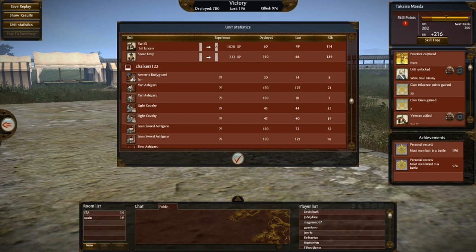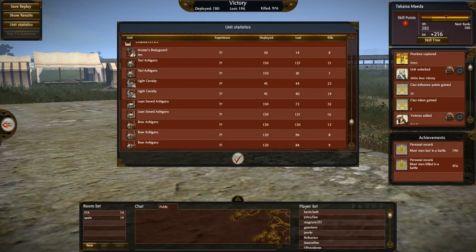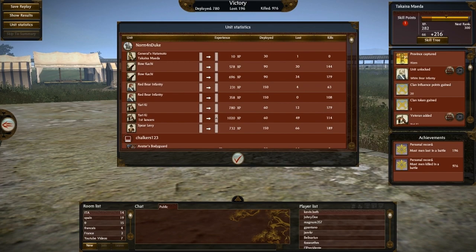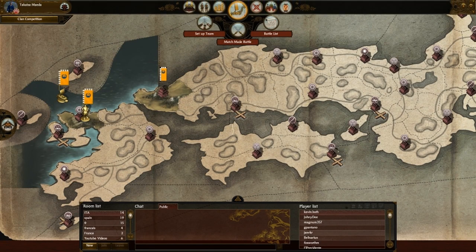I can see the unit stats. I can't save experience, unfortunately. The guys with most kills had 32. This long sword unit. My spear levy got 189 kills — I don't know how, really. My general got no kills because, you know, it's one of those modern generals — they believe in commanding from behind. Let's go back to the map. I conquered this region, as you can see — this is my starting region.